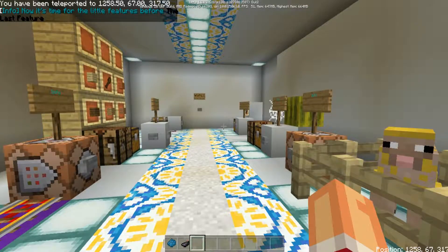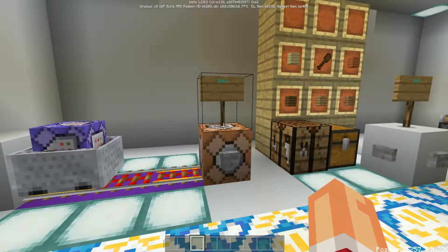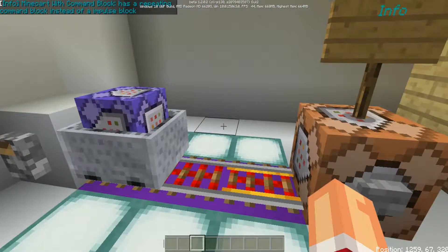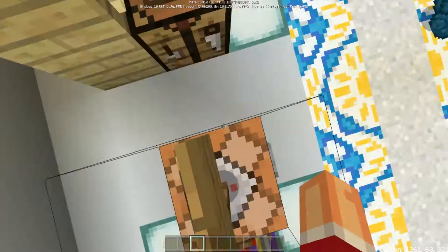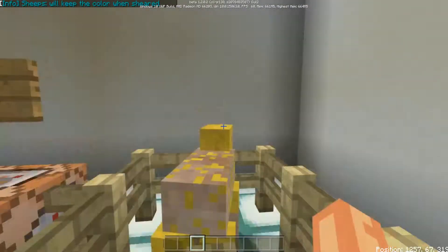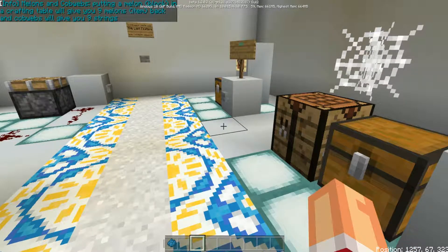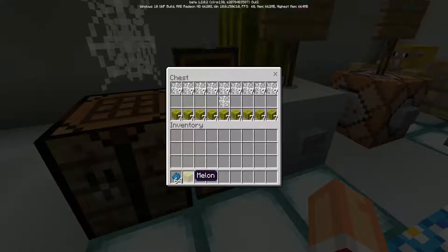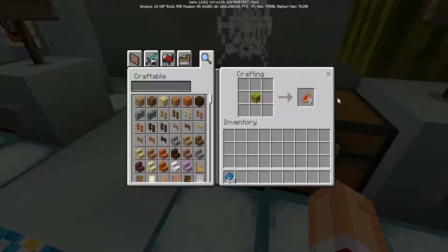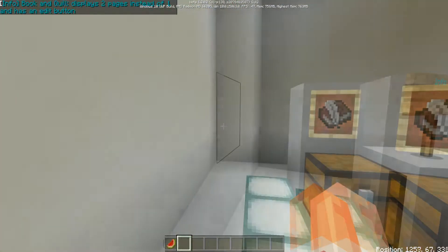Now it's time for a little features section before the last feature. This map is about to end after 10 minutes — that's really sad. Minecart with command block has a repeating command block instead of an impulse block. Melons and cobwebs put in a crafting table will give you nine melon items back, and cobwebs will give you nine string back. Book and Quill displays two pages instead of one and has an edit button.